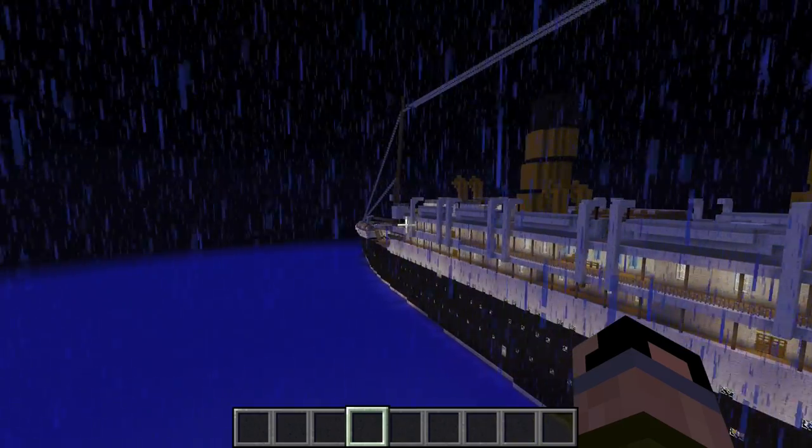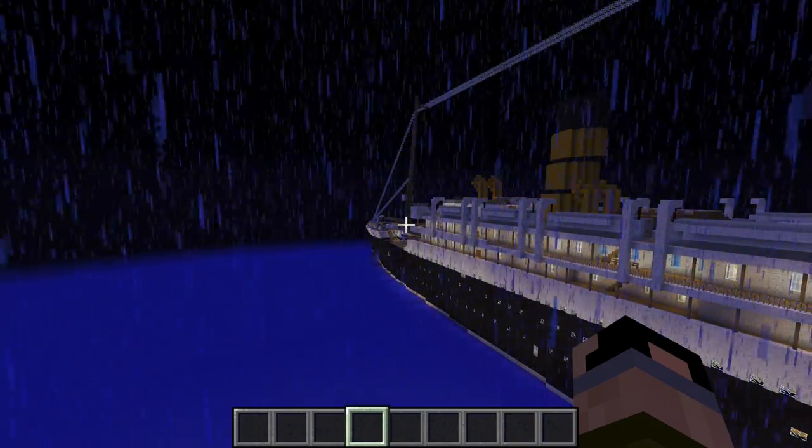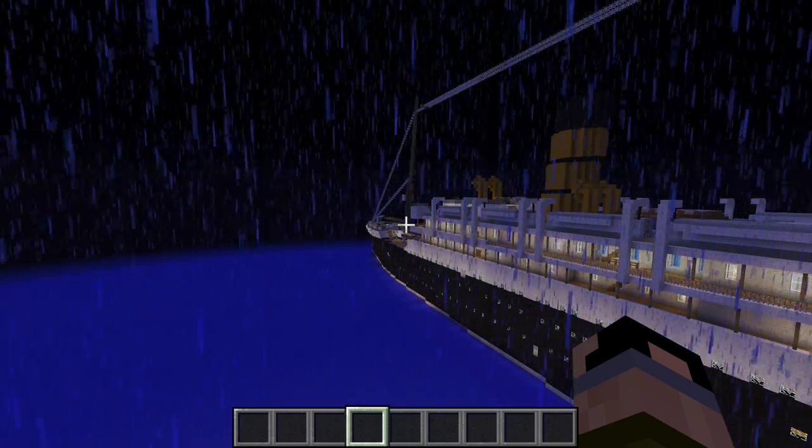I might actually make the Titanic sink — how I'll do that is make it go by an iceberg. It won't actually hit the iceberg because when it turns it completely messes up.